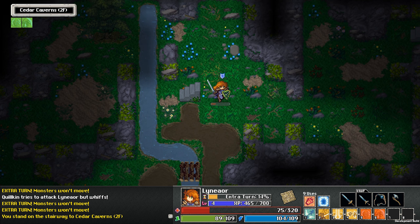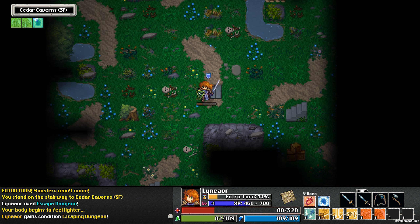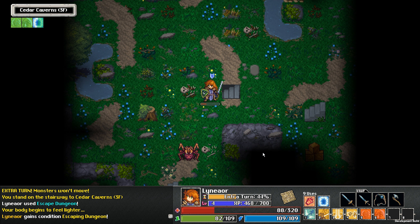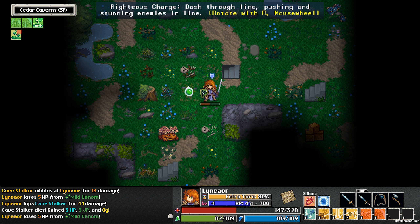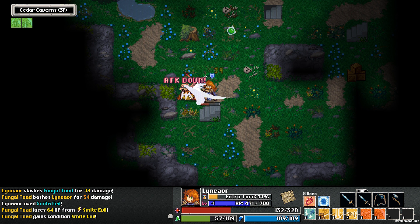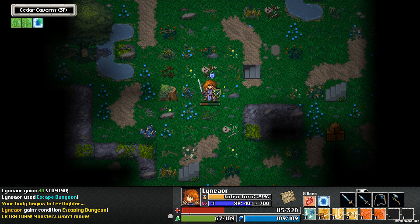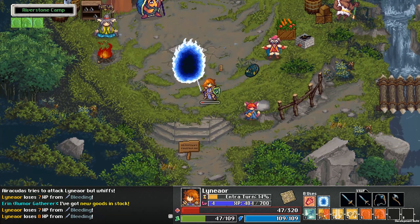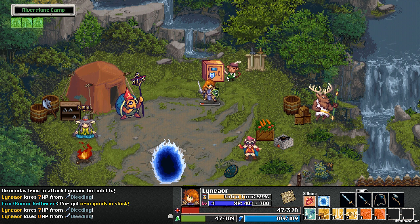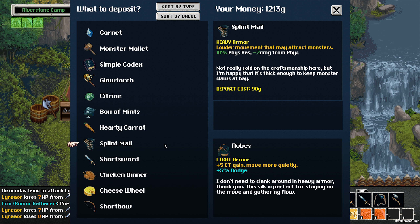There are the stairs — let's go back to town. First let's deal with the threat, and now let's go to town. The banker is here, so you can store items or money. You can lose money if you carry it — which is on you.